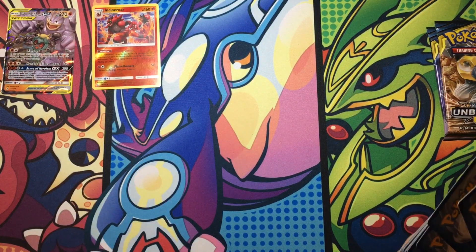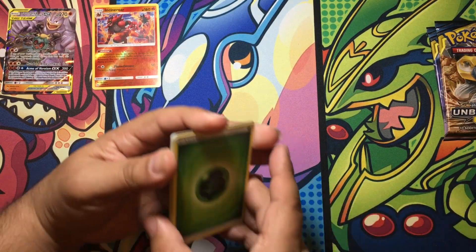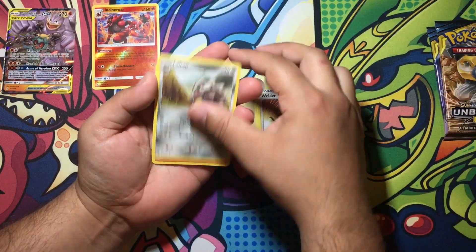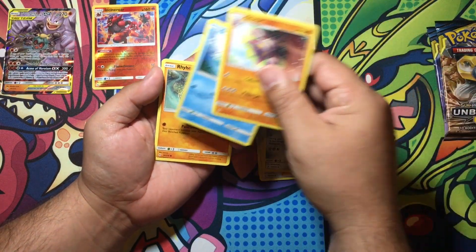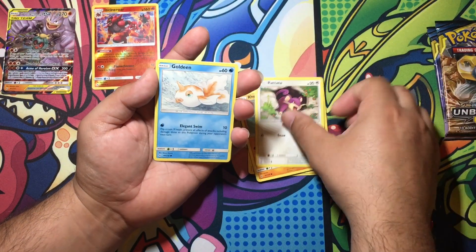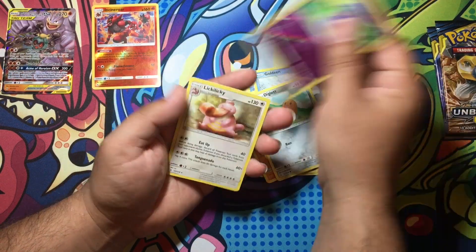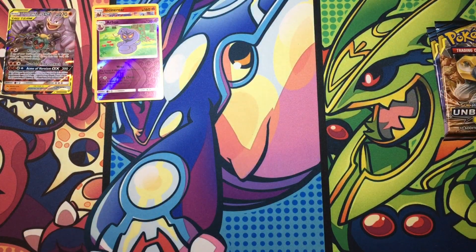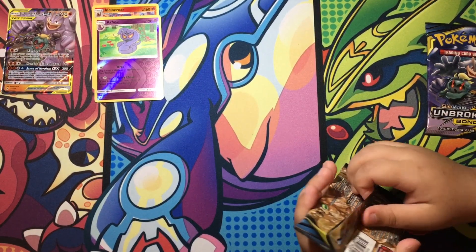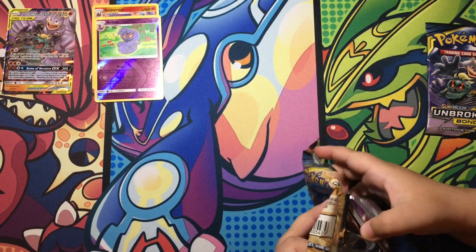Give me the code card. There's the code card. Leaf Energy, Welder, Lairon, Gliscor, Squirtle, Rhyhorn, Rattata, Goldeen, Diglett — a reverse rare. And these boxes in the pack period, we get a lot of reverse rares. Both regular and reverse are commons and reverse uncommons.